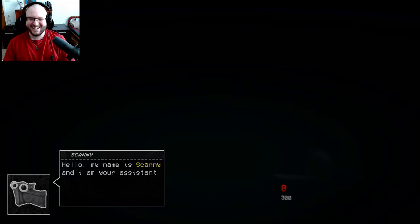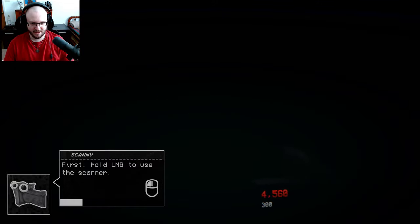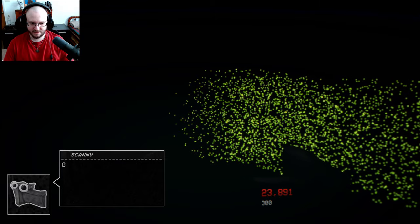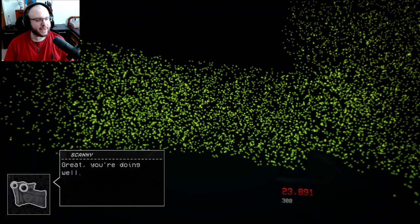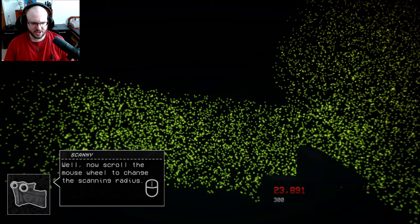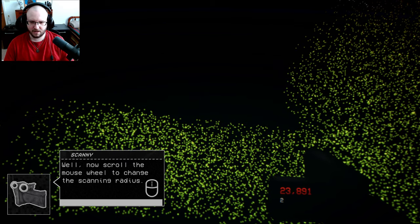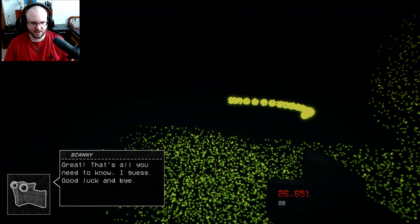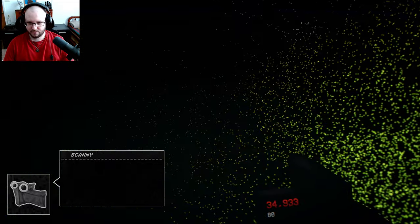Oh, cool. Hello. My name is Scanny and I'm your assistant. First, hold the left mouse button to use a scanner. Oh, okay. What the hell is a bench? Great, you're doing well. Thank you, Scanny. Now scroll the mouse wheel to change the scanning radius. Oh. Great, that's all you need to know, I guess. Good luck and bye. Thank you, Scanny.